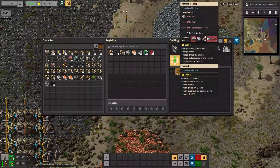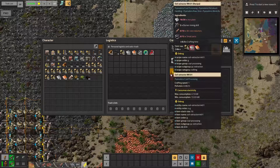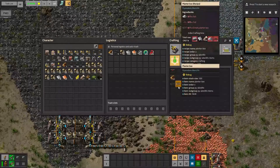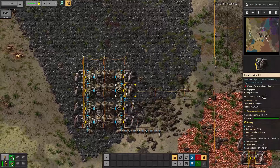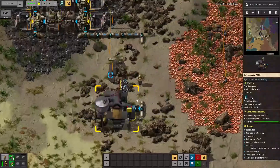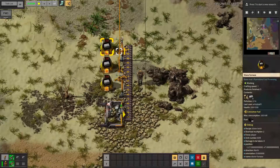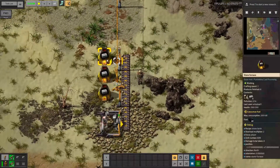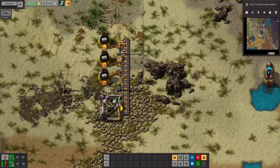We also need this planter box which requires ash — a use for ash, how nice! It needs soil and an empty planter box. Let's focus on soil by getting ourselves a soil extractor — how easy. It's unfortunate that each planter box only requires one ash; I could really use something that will just use this enormous amount of ash I'm creating. The soil extractor is running now that I've hooked it up to water. I think one of the last materials I need is stone bricks, and the basic ratio is about three stone furnaces to one electric mining drill.